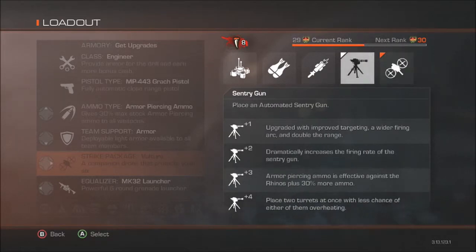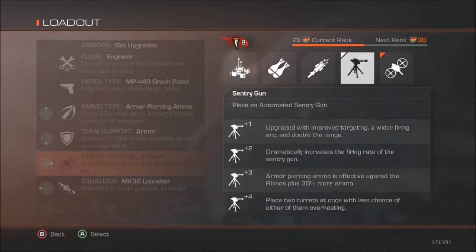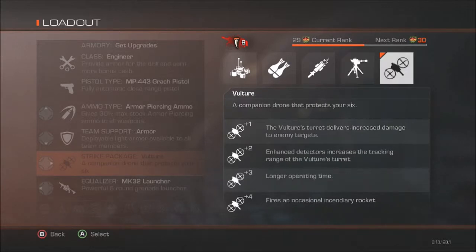I want to go through this fast because the first time I did this it was nine minutes, and I don't want you to watch nine minutes of me talking about a Centurion gun and a Vulture Drone. So for the first upgrade: improved targeting, wider firing arc, and double the range — it doubles the range, targeting is a lot better.